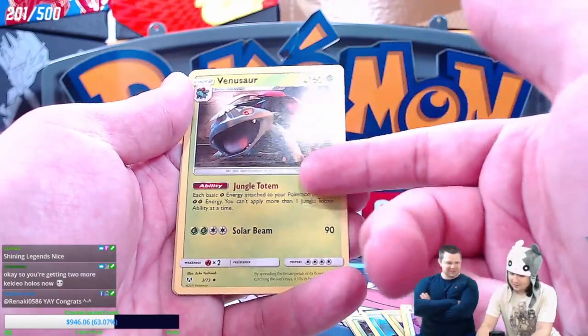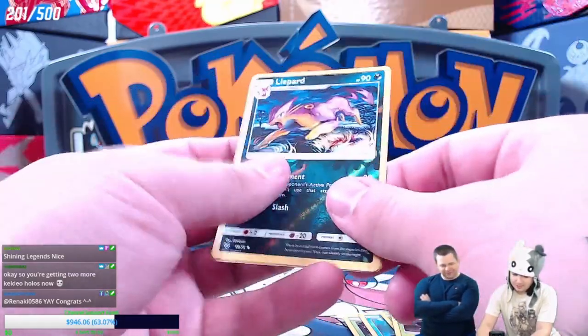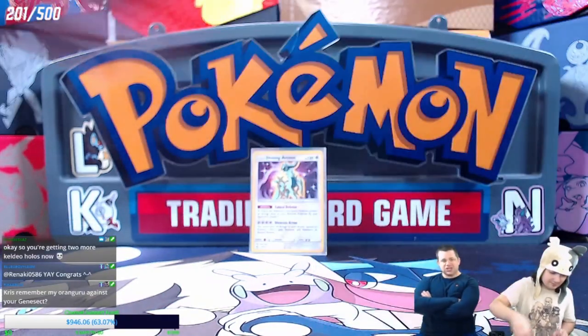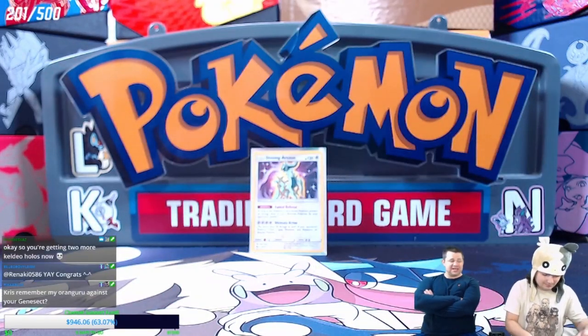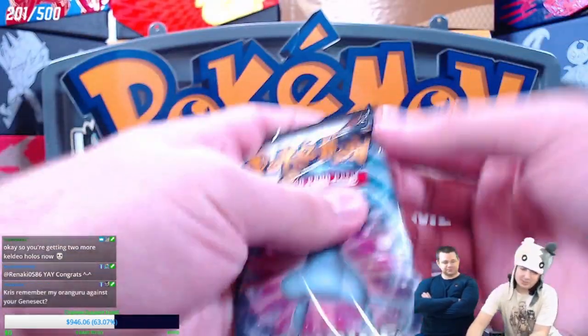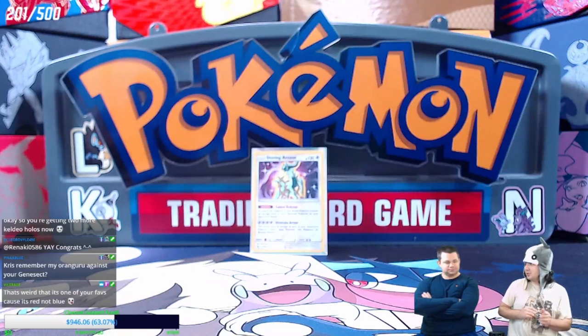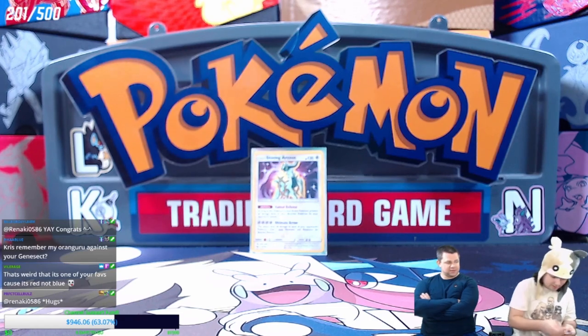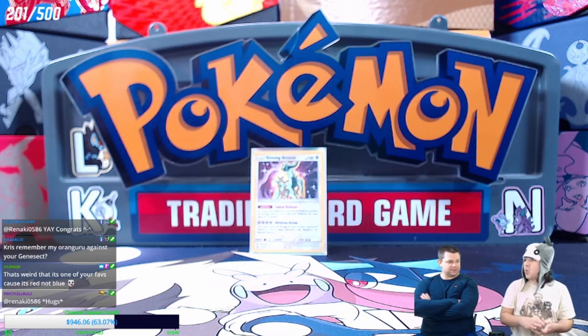A few more cards — Jungle Totem, Great Liepard, and Latios. Every basic grass energy attached would actually equal two, and Genesect would deal a lot of damage for grass energy. I think it would almost be preferable to play Genesect with Rillaboom now from Sword and Shield — you'd just attach grass and that would work even better. Garb would shut that down though.